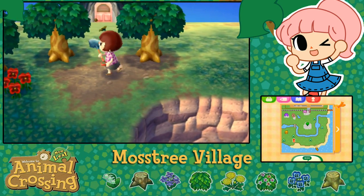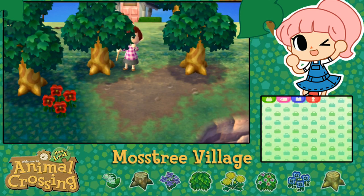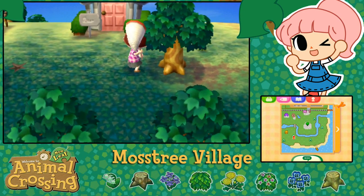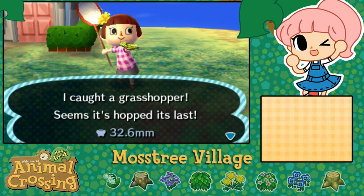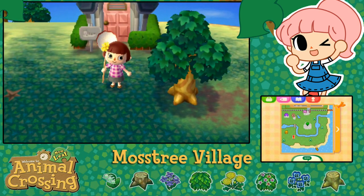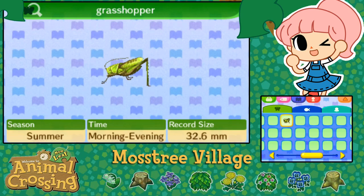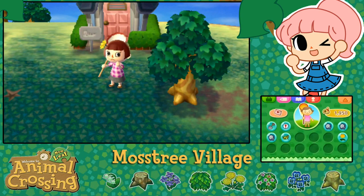And then we pull up a little weed. I see him — I see the little grasshopper! I'm gonna get him — it's gonna be my very first grasshopper! I love starting new adventures, isn't it just the best feeling ever? Where'd he go? There he goes! We're gonna get him! I got him! I got him! My very first grasshopper! It hopped its last — I hope I didn't smoosh it! It's 32.6 millimeters — look at the size of him! I wonder what my encyclopedia says about my new catch! That means I can check my encyclopedia and have information on him now! Grasshopper — Season: Summer — Time: Morning to evening. I can't believe I caught my little grasshopper!